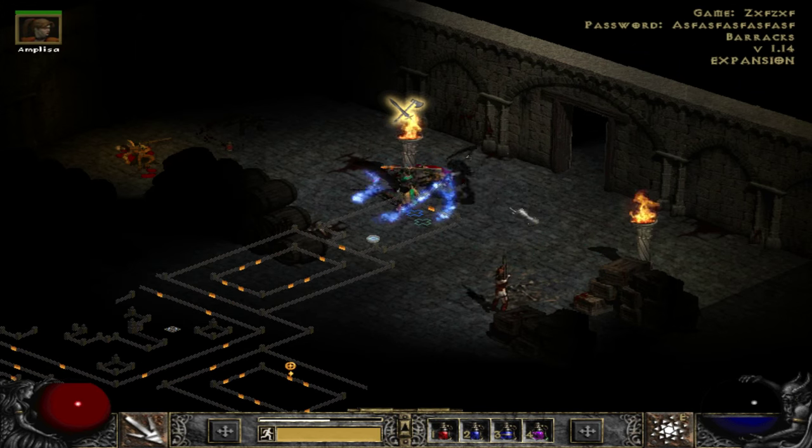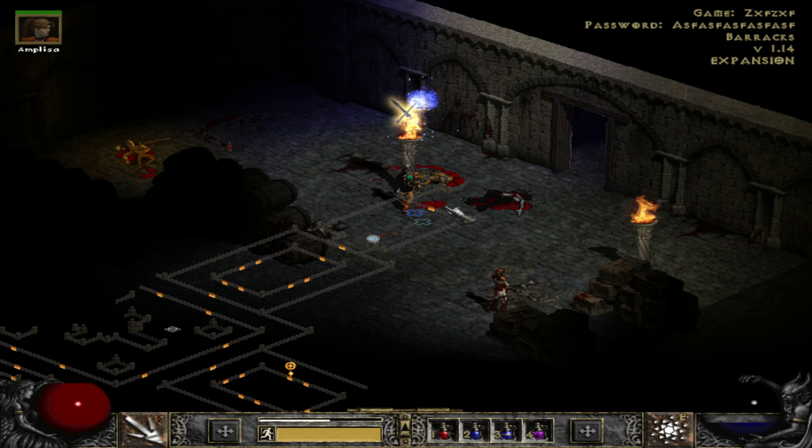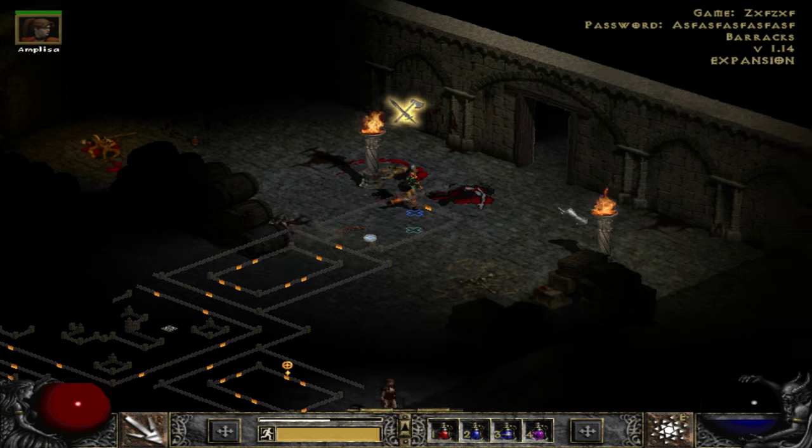If you find the barracks, make sure you train some footmen, because the barracks is the building that makes footmen. Also learn Defend to save yourself from arrows.